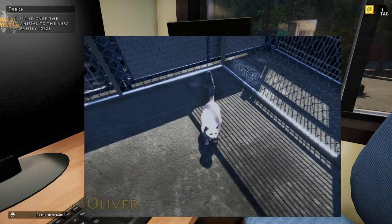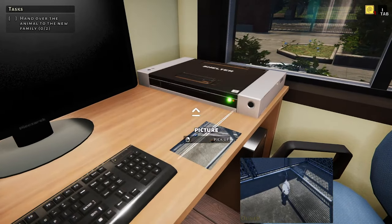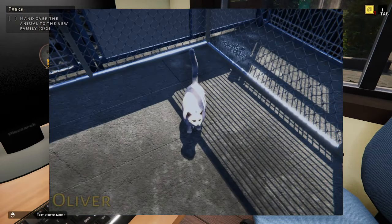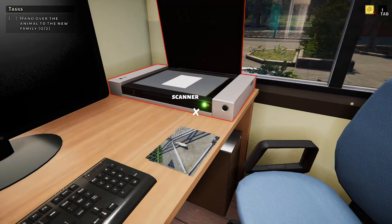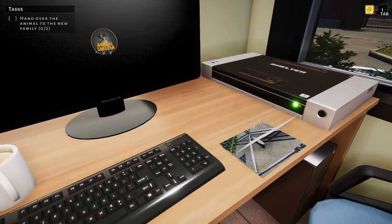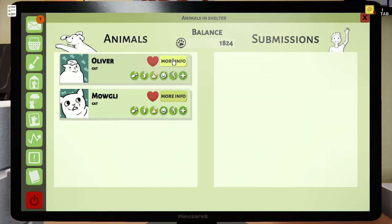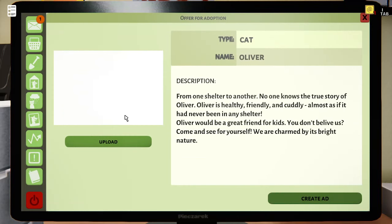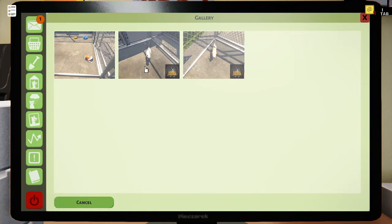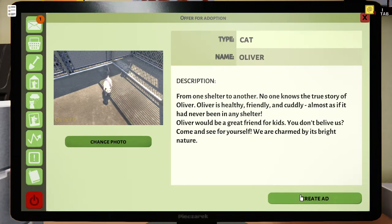Can I do multiple pictures? No, I can't. Exit photo mode. I know what I'm doing. Okay, that's the other one — exit photo mode, put it in the scanner now. I'm gonna forget which animal is which — I can just see that being my new thing. Mowgli is the other one and we're gonna create an ad, upload. This is Oliver — oh thank goodness it has the name on the side.